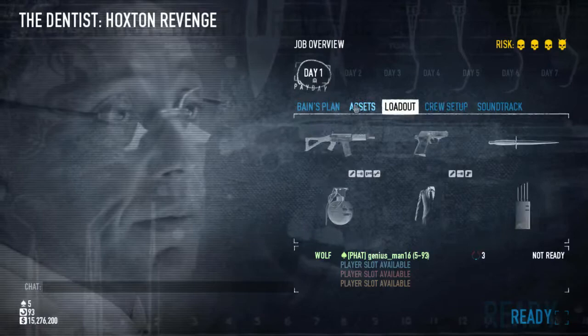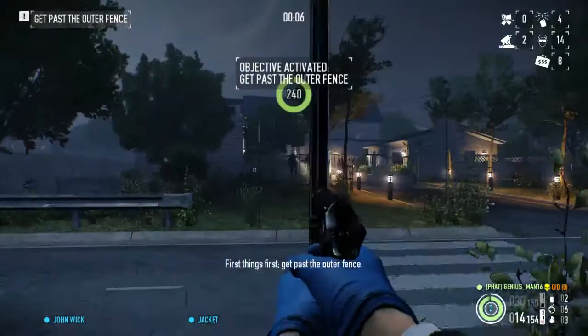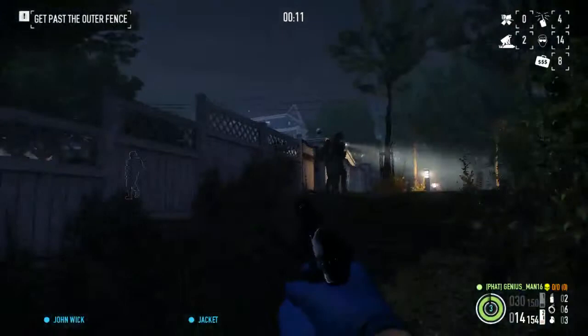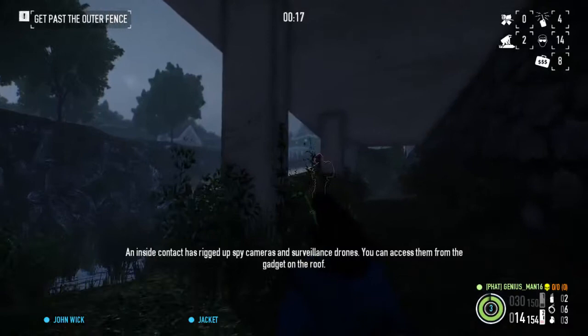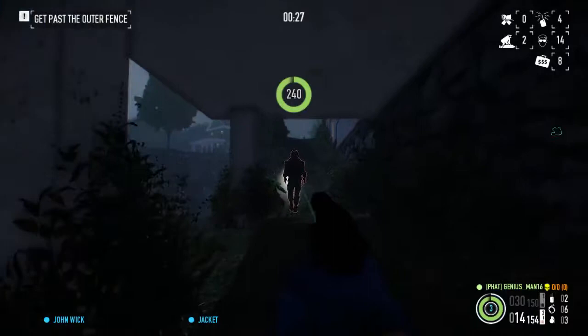We're gonna get some body bags and off we go. There's a gate you can get in, but there's almost always a guard in front of it, so generally you can't. I like to go this way — it seems generally the safest. Guards can be here, and sometimes they like to walk down this path. They can come the other way as well.